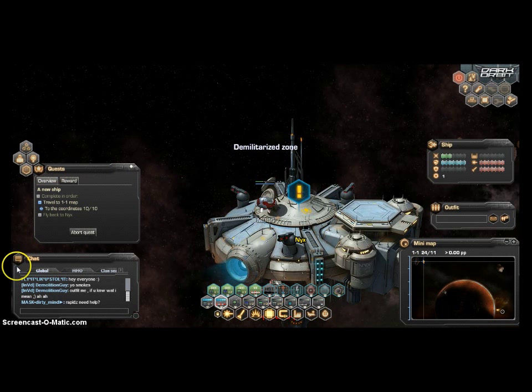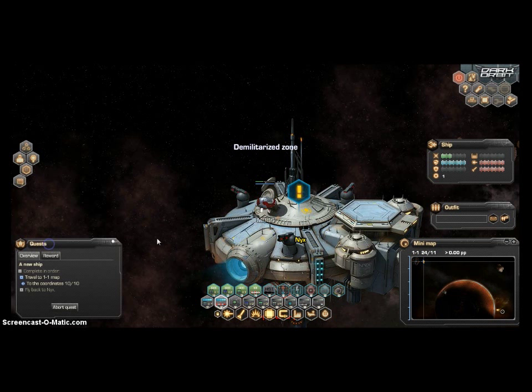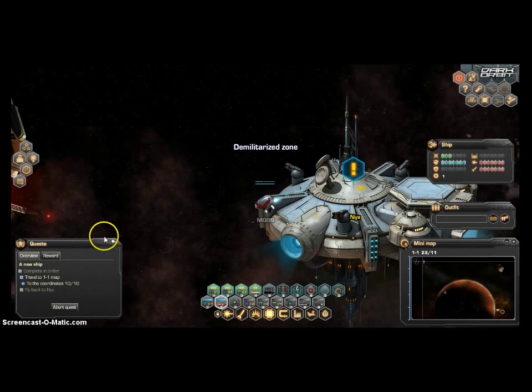I'm not really going to be chatting with anyone, so I'm going to put that away. I have to travel to 1,1 on the map. This minimap here has coordinates — this is 1,1. These little circles here are jump portals, so you can go to different zones. I'm going to head to 1,1 on the map.